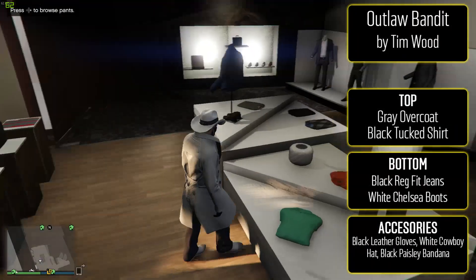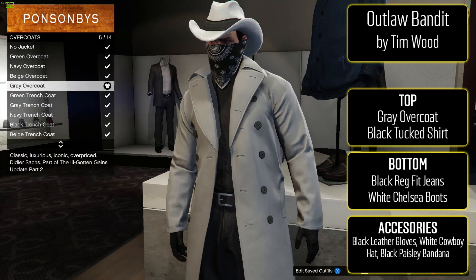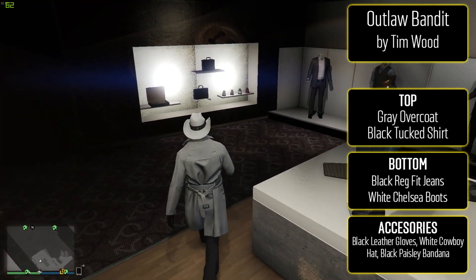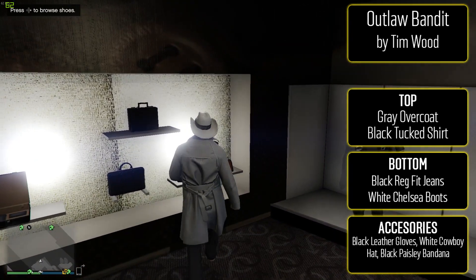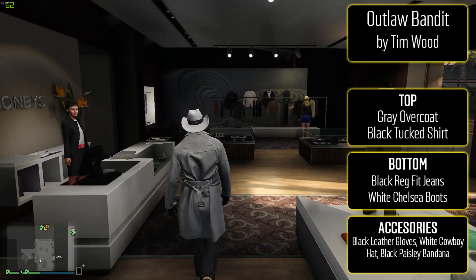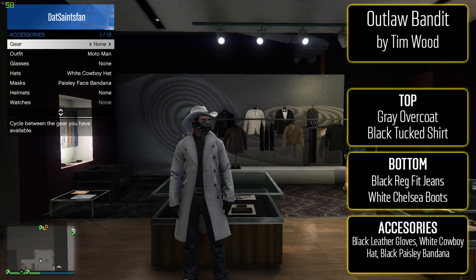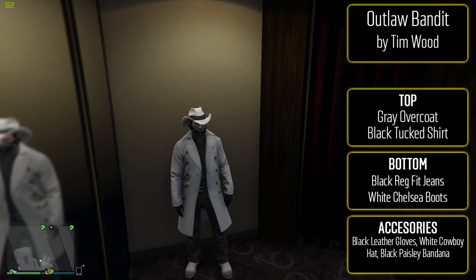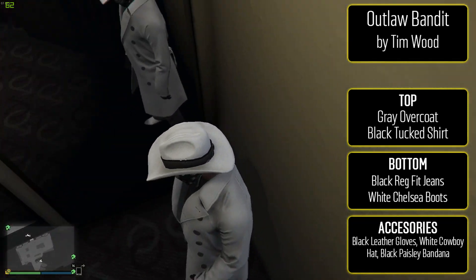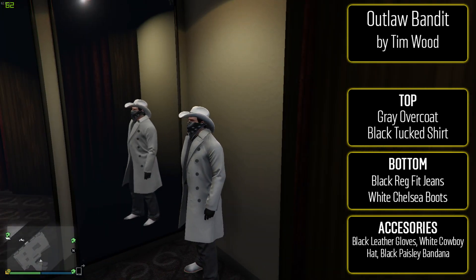The last male outfit is from Tim and it's the Outlaw Bandit — actually one of the most unique outfits I've seen in the past couple of months. To make it, you need the bandana glitch. Put on the gray overcoat with a black tuck shirt underneath, black regular fit jeans, white Chelsea boots, black leather gloves, the white cowboy hat, and the black paisley bandana covering your face. He mentions you'll need to use the revolver or double barrel shotgun. I really love this outfit — the colors all match and it's unique compared to a lot of the outfits I've shown.